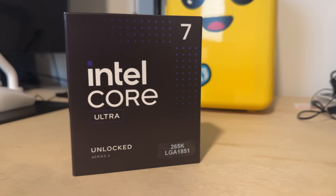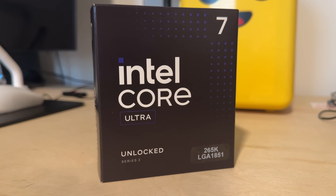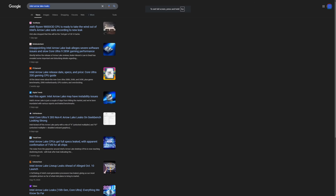Intel finally released a brand new architecture — Aerolake is here. They are promising better multi-threaded performance, better single core performance, and way better efficiency, but yet worse gaming performance. On the outside, Intel Aerolake looked amazing, those leaks looked super cool. I was thinking this is finally going to kill AMD. Zen 5 wasn't very impressive, literally 5%, but then you get Aerolake and it's like negative 5%.